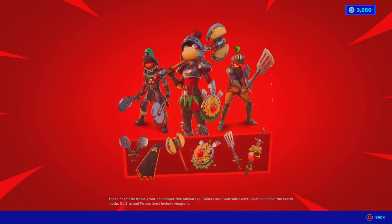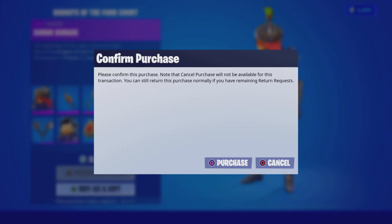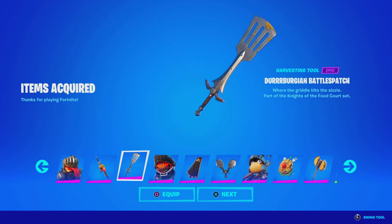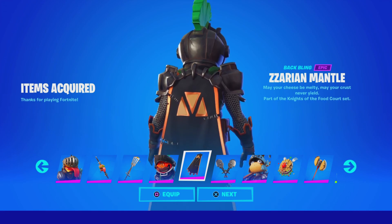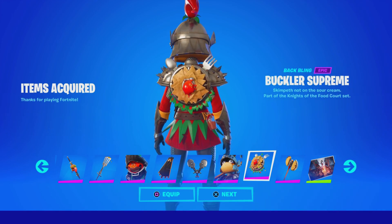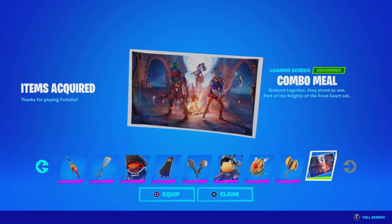And then we got the brand new Knights of the Food Court Bundle — this is giftable, so let me know if you guys want to be gifted this. We're going to go ahead and purchase it. So you guys get the Sir Burger Skin — oh my god, how clean does that look? You get the Beef Steel Blade Bag Bling, that's actually nice. We got the Durburgian Battle Patch Pickaxe — that's a long name. We got the Zara the Cruel Skin, the Zara Mantle Bag Bling — reminds me of Black Knight — and the Zarian Slicer's Pickaxe. We got the Pico de Gallon Skin — this one's my favorite. I like the colorway, the red on green looks clean. The Buckler Supreme Bag Bling looks sick as well, and then the Chunky Salsa Axe Pickaxe. It comes with the Combo Meal Loading Screen — how clean does that look? Let's go ahead and claim all these items.